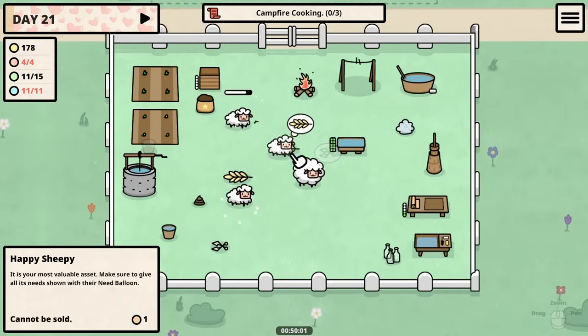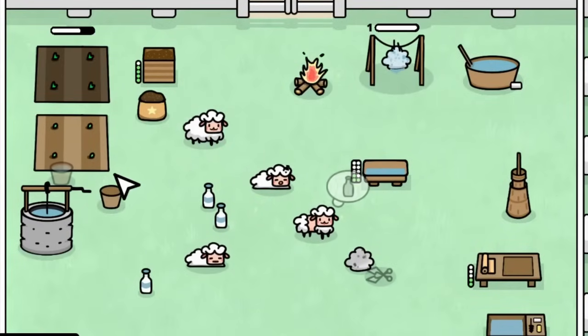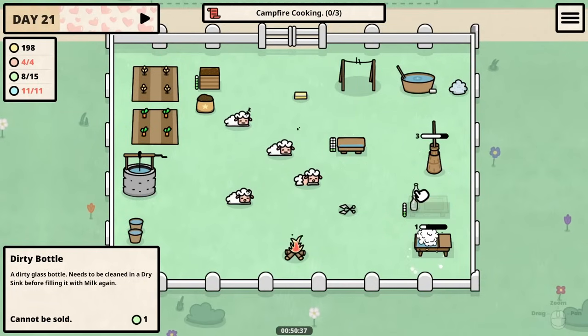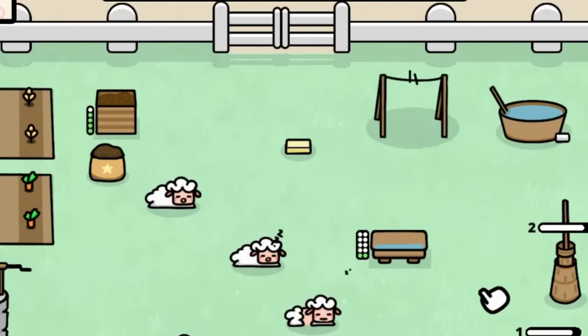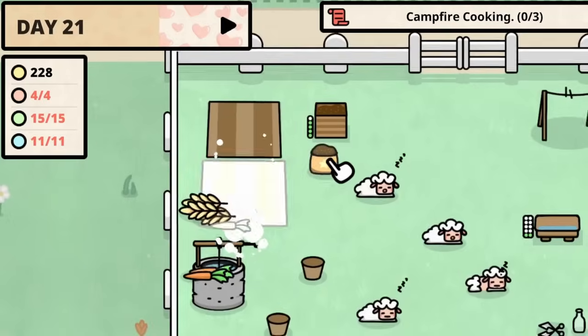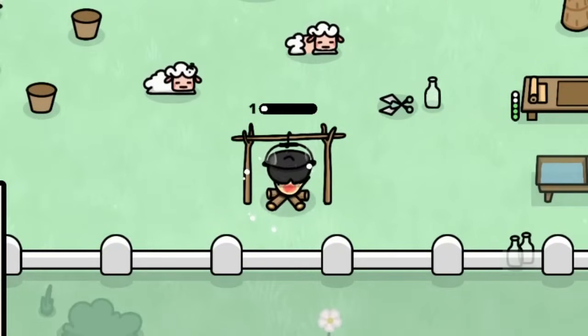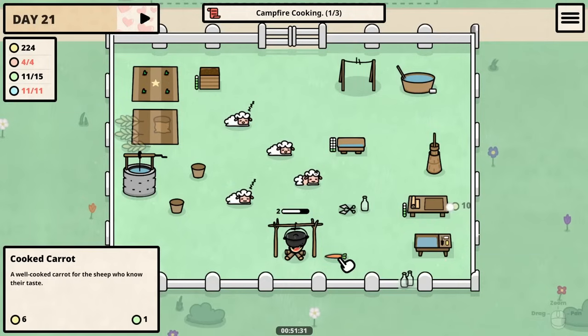The next day is already here — it's also sheep day — but we're not worried about sheep right now, just making sure everything is going fine. Thankfully with the sheep watering themselves we get a lot more time to do the things we want to do. Each of these fields just needs one more watering. The fertilizer going to the wheat field is priority number one. Let's start cooking some carrots — a pot just magically appears, at least it makes things easier.